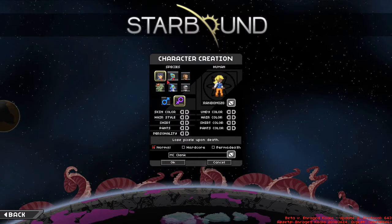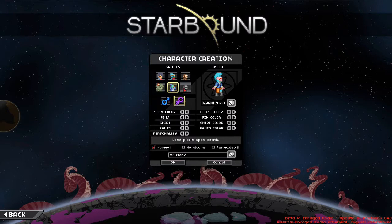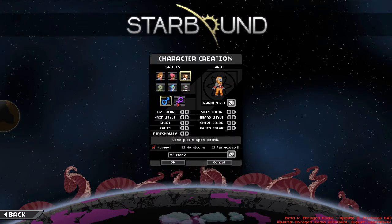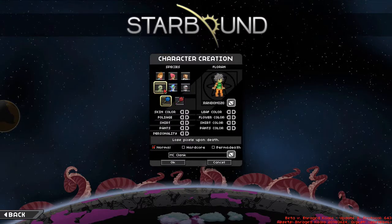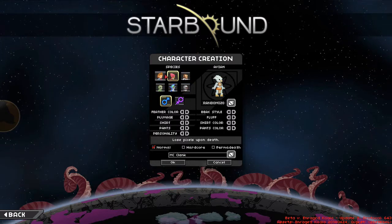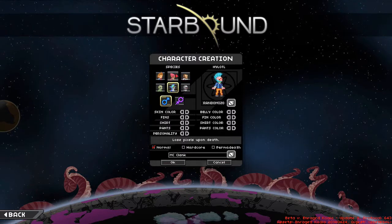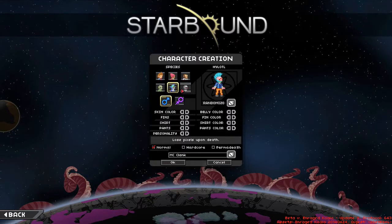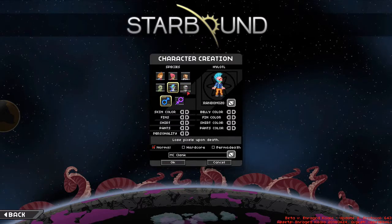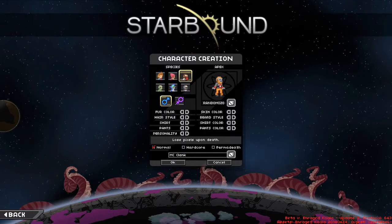So we have all our races here. We got our humans, avians, apex, florin, hilatl, and glitch. There's also the genders — male and female. I'm gonna go for a male this time. For race, I'm thinking perhaps maybe avian or hilatl. Normally I really like the hilatl race. Maybe florin — I haven't really made florin. No, maybe I'll make an apex.